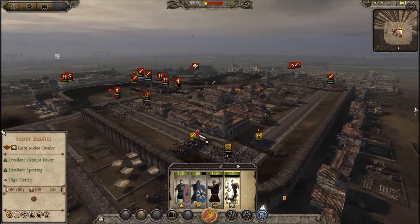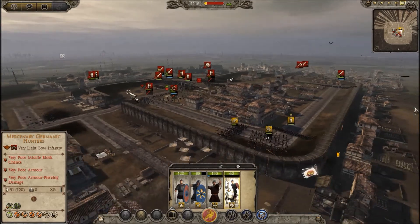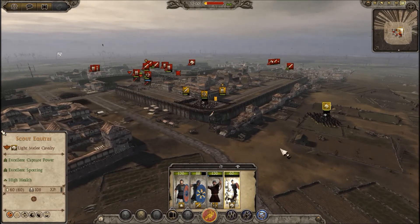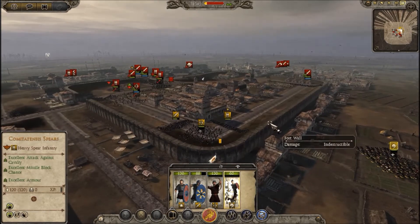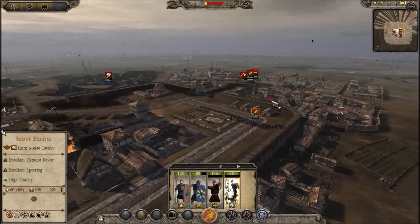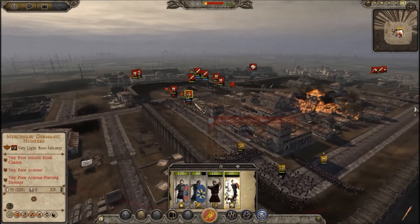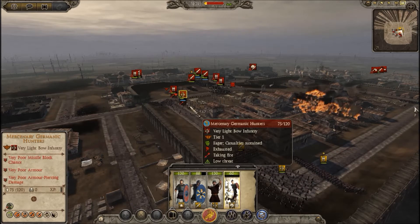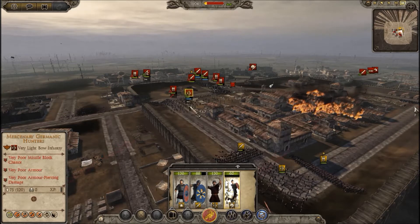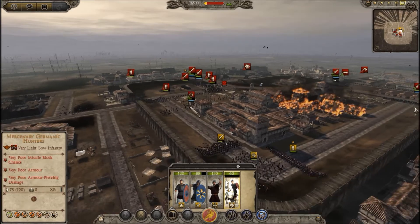We're doing pretty well, I think. We've already destroyed one of their archer units — this one could go too, especially if they decide to send them out. If we can do enough damage to where they start to flee, I can pick them off with the cavalry. Meanwhile, my watchtower is just slinging arrows over in this general direction — probably going to light my buildings on fire. We're gonna run out of ammo before we do enough damage.